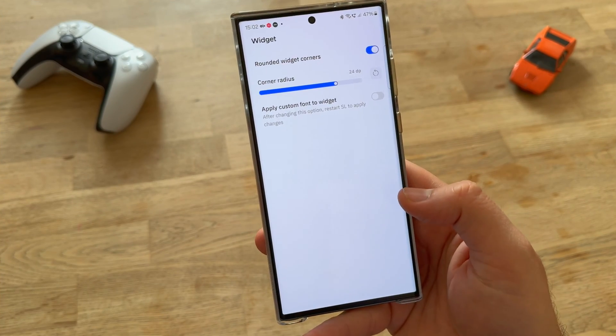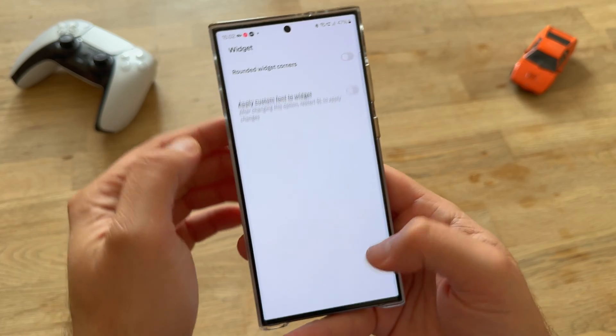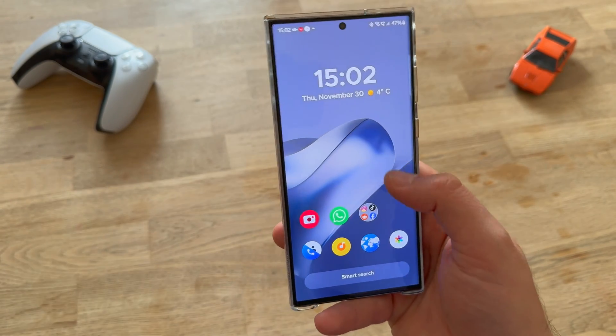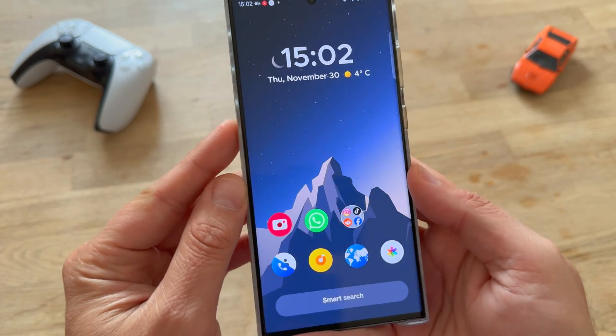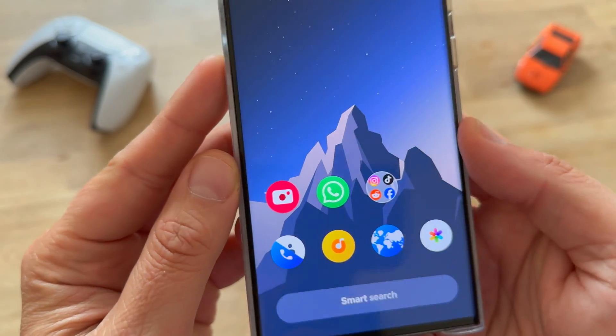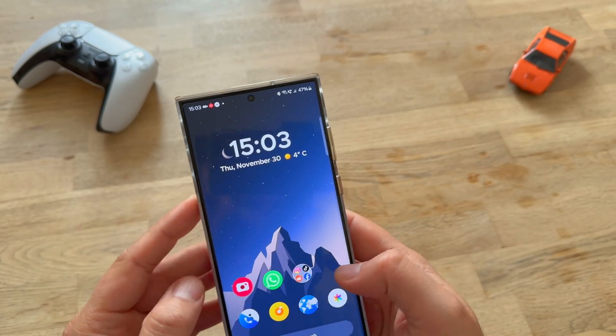Then there are widgets. Rounded widget corners, corner radius — so if I remove the rounded widget corners, I guess you're going to have more like square widgets. Yeah, there is also a slight 3D effect. I'm not sure if you can see this on the camera, but it seems that the icons somehow are moving around.